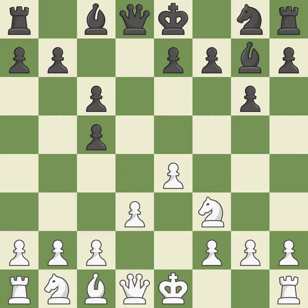The fianchetto move BG7 places the bishop on the long diagonal. H3 takes control of the G4 square, stopping any BG4 or NG4 ideas from black.